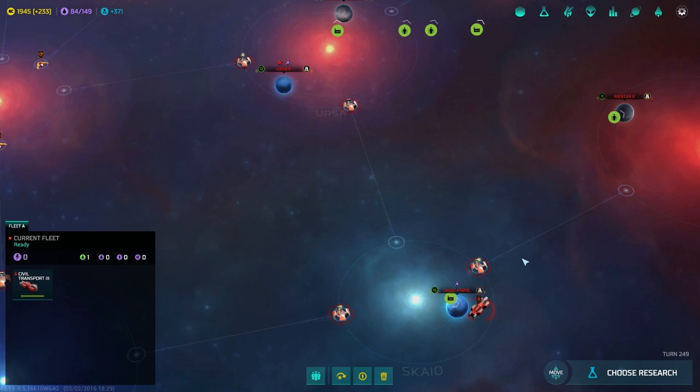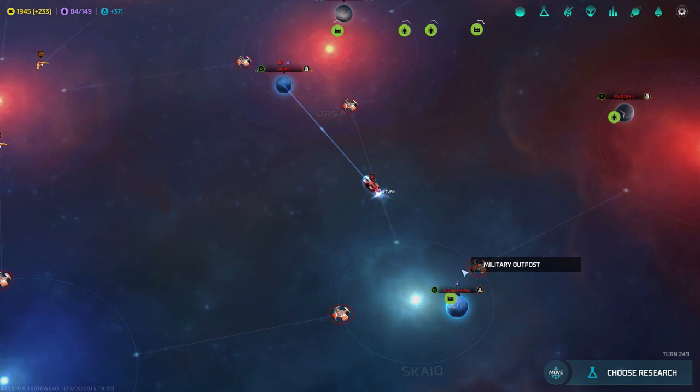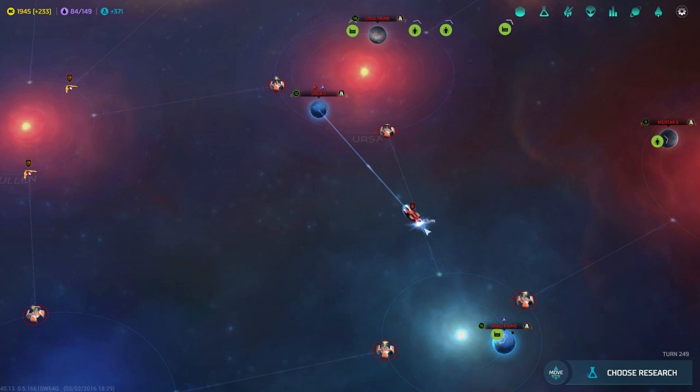Alright, now our civil transport has been built and all we need to do is send them to one of our planets. We will go to our capital, Ursa 2. We do have a closer point just because we have the jump gates on both of the planets, so it is going to take a lot less than it would normally.